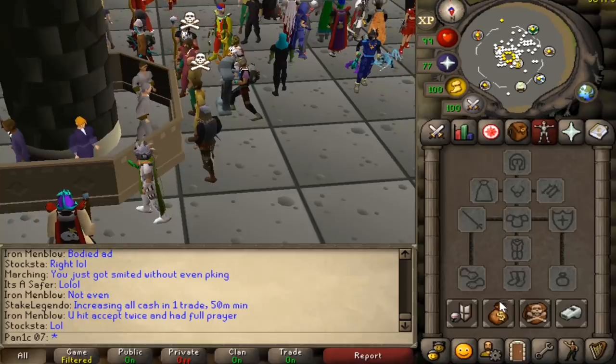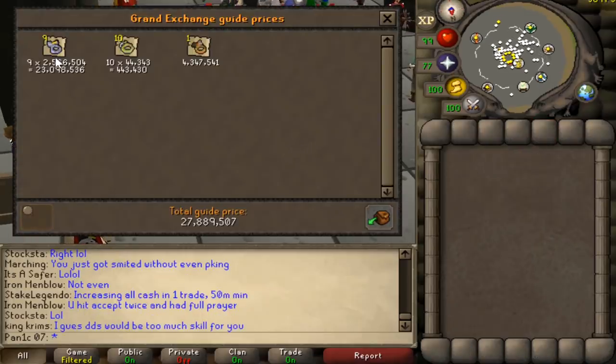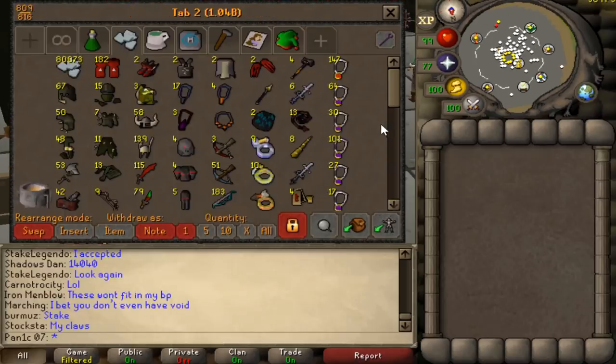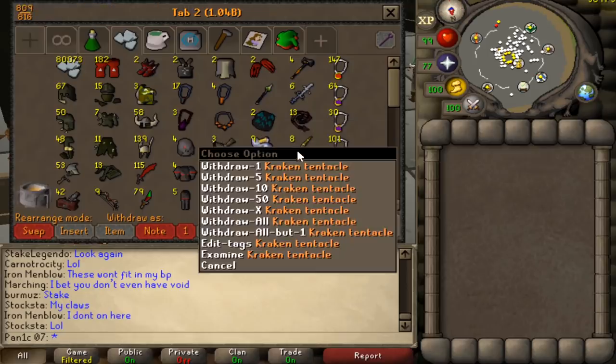We didn't manage to PK a seer's ring, which sucks, but that's okay - we only got three of the four. Pretty much the full price check is just the berserker rings at 23 mil, because the warrior rings aren't worth anything now - they're only 40k each, which is pretty crazy.